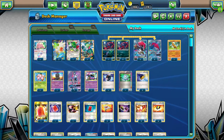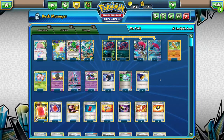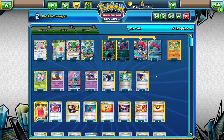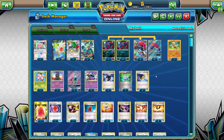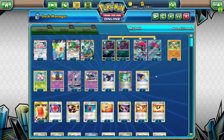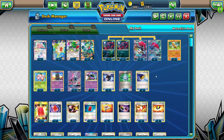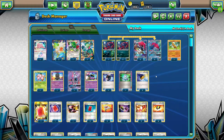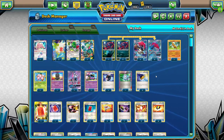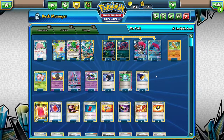Zoroark GX is your main attacker. How did you do against fighting decks — Buzzwole, Lycanroc Zoroark, Baby Buzzwole, stuff like that? Funny enough, I was actually able to win all my matches against fighting decks. I faced Buzzwole Zoroark, Zygarde, and Primal Groudon all in my 15 rounds.